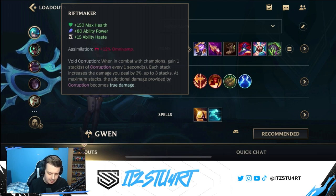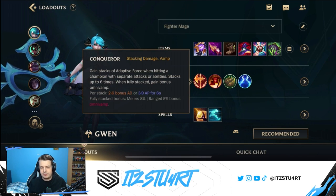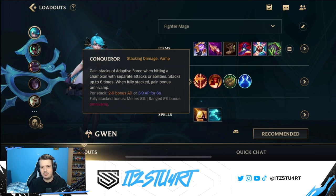For the runes, Conqueror is very easy to stack with Gwen through auto attacks, her first ability snipping a lot, and her ultimate. There are loads of ways to stack Conqueror — not only in laning phase but also in teamfights — which gives Gwen even more omnivamp. Combined with omnivamp from Riftmaker, Gwen heals a lot, deals a lot of damage, and can act as a frontline bruiser because she also gains defenses from her second ability.